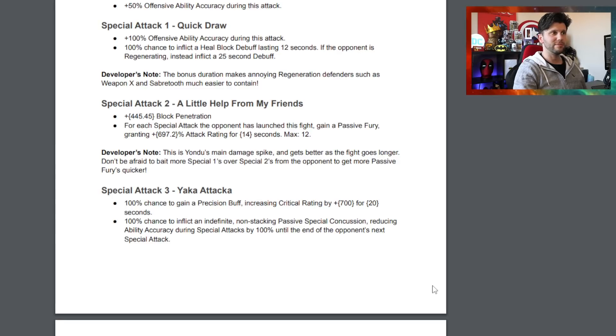The dev note on SP2 states: this is Yondu's main damage spike and gets better as the fight goes on. Don't be afraid to bait more SP1s over SP2s from the opponent to get more passive furies quicker. The rotation strategy: wait for the opponent to throw up to 12 special attacks, throw your SP3 for precision and crits, then ramp up an SP2 within 20 seconds for maximum damage output.